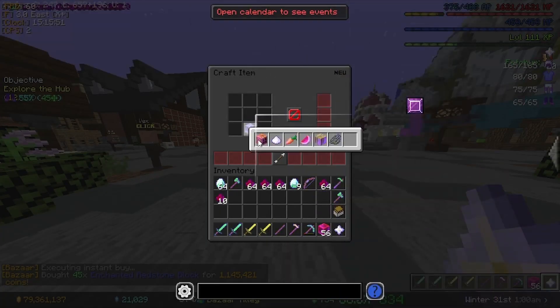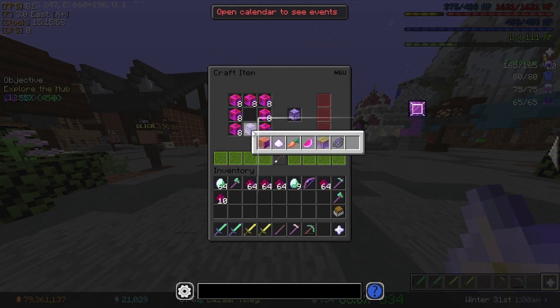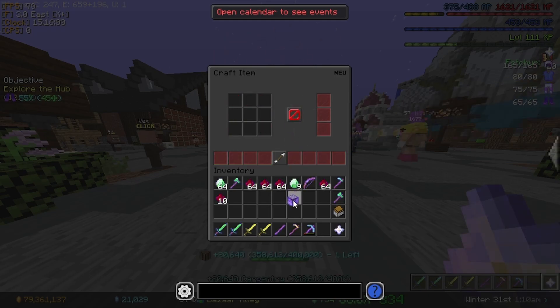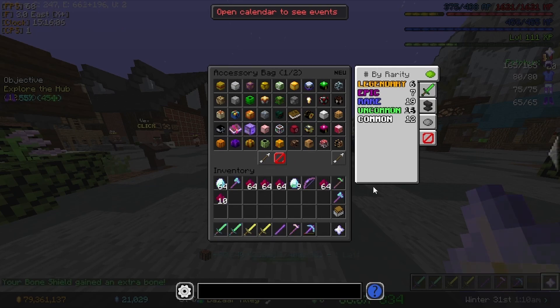One thing I could do is that I have some enchanted redstone blocks. We're going to try to make the Personal Compactor 7000, which requires 56. I'm going to need 45 more — that's 1.1 mil, actually cheaper than I thought. We got 56 now, so we're going to get not only more slots in our personal compactor but also more magical power. So we get 5 more slots, going from 7 to 12.